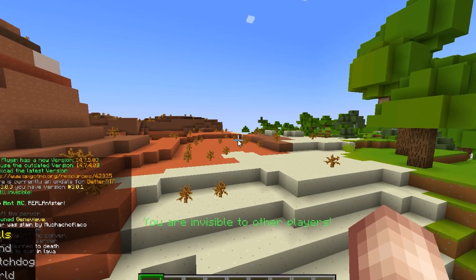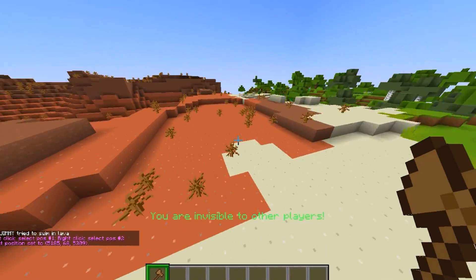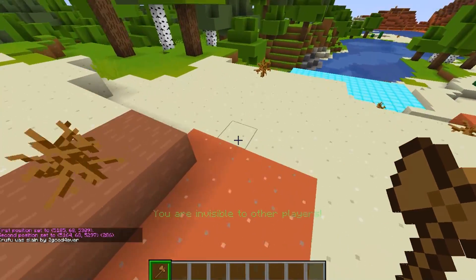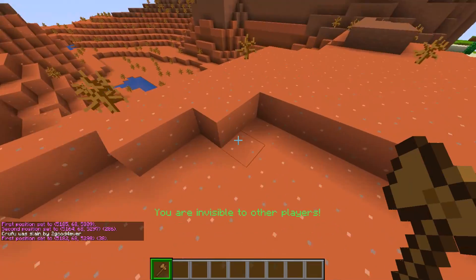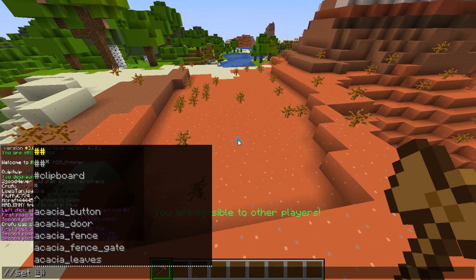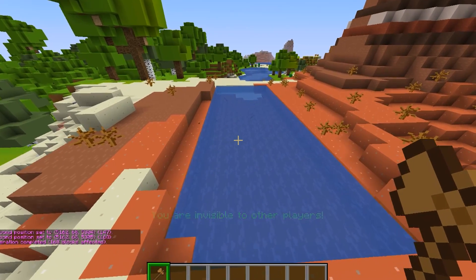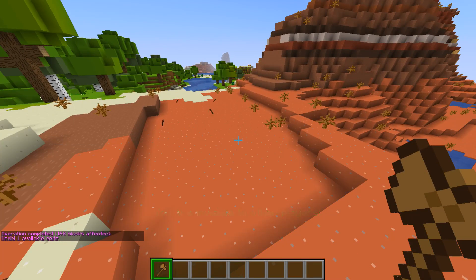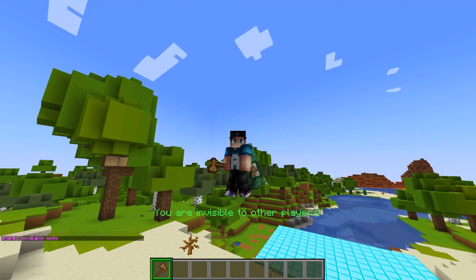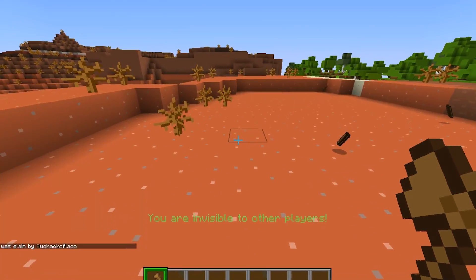We already have our wooden axe, but just for effect, it wouldn't be a trolling video if I didn't do slash slash wand — there it is, the beautiful wand. Basically, you can select different points: point one, point two, and you can do layers and stuff. You can set it to basically anything — like, I set this to water and now there's a lake right there. I'm also invisible right now — it says 'you are invisible to other players.'